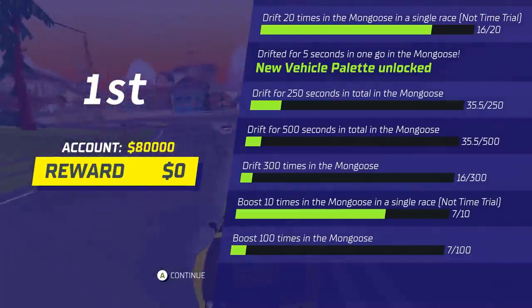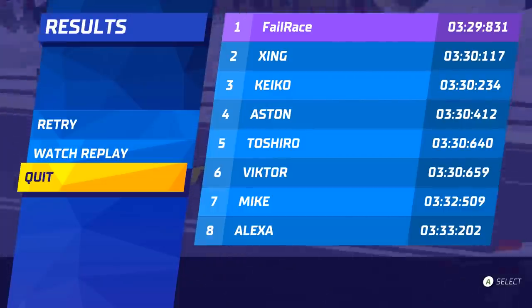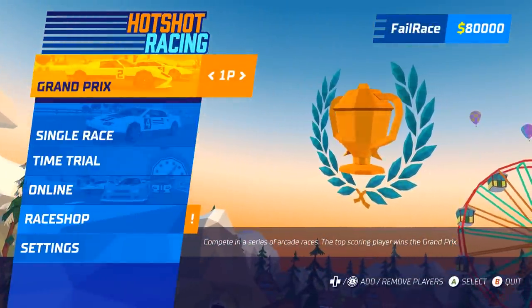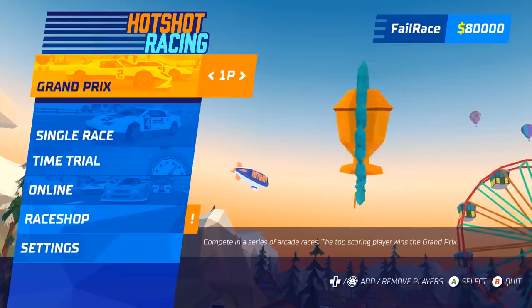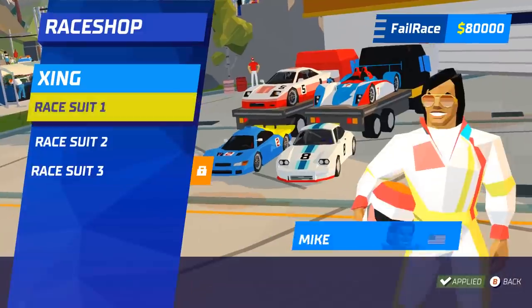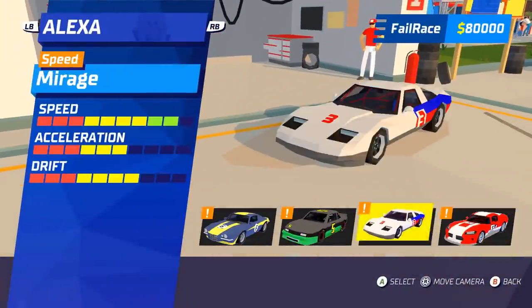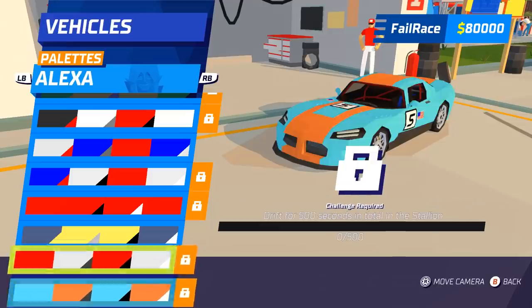We got a new vehicle palette unlocked — drift for five seconds in one go. That circuit probably wasn't ideal for the drifting car; a speed car would likely have been better. You'll figure out which cars work on different circuits as you go. I really like this — it's a fun, proper full-on arcade racing game. There's multiplayer and split-screen as well, which is always nice to see. The car customization is fantastic.